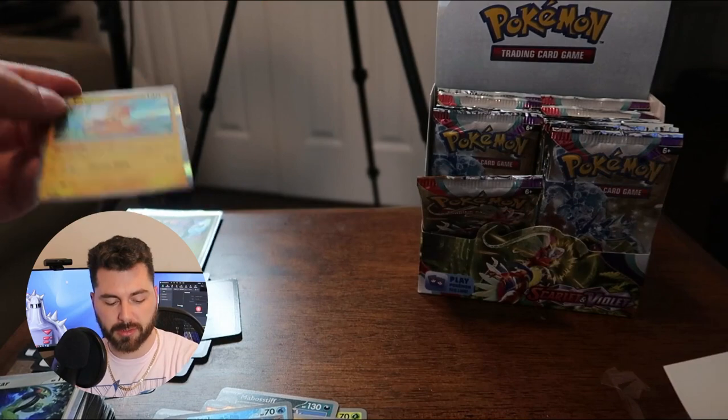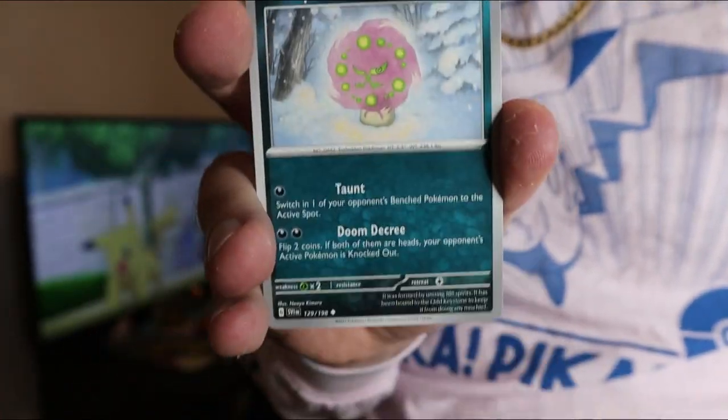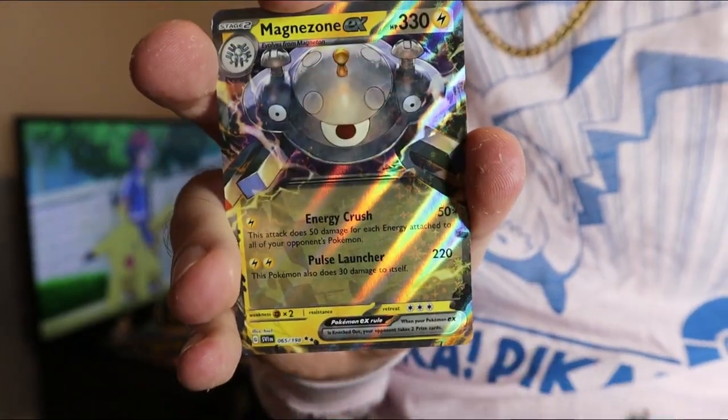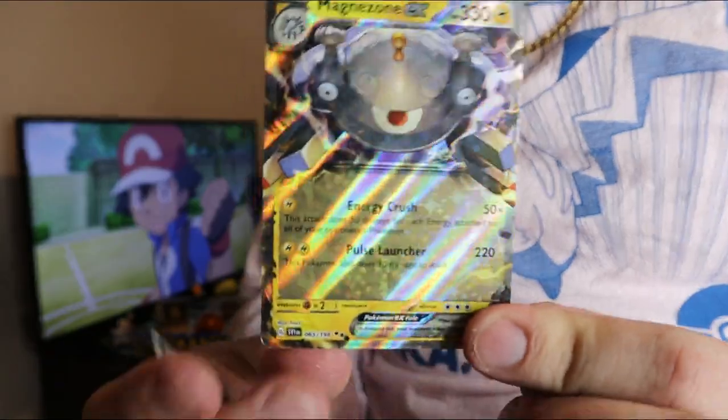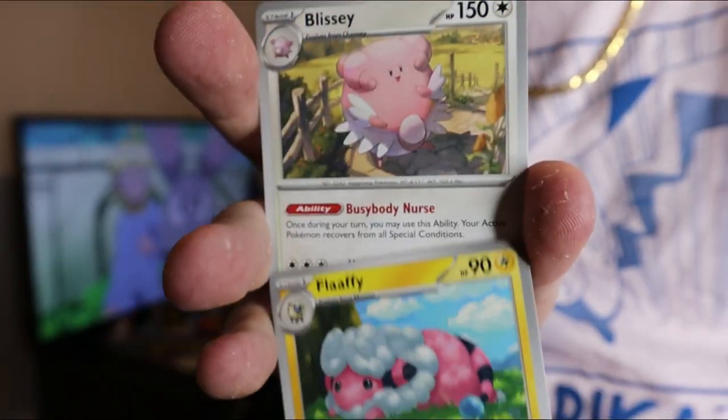I don't know how viable it'll be, but it does look like it should be good. Let's get a switch up on the angle — maybe it'll give us some good luck here. A nice Ultra Ball, a Lucario. There we go — a Magnezone EX. That's a beautiful card. I wasn't really actively collecting when there were EX cards, so I'm really excited to be seeing this. A really nice Flappy.